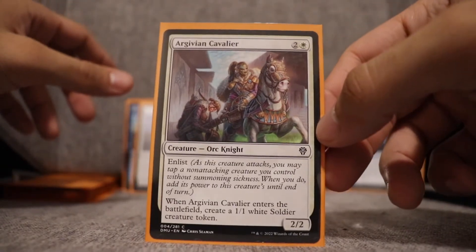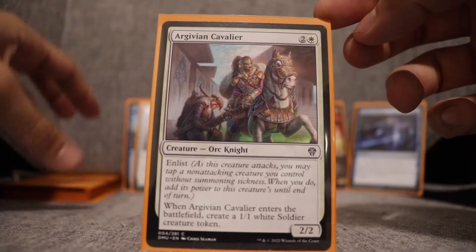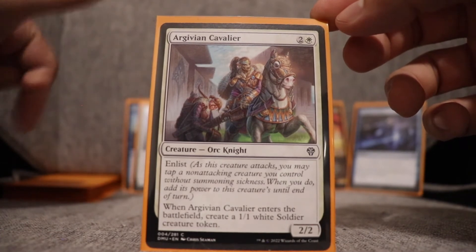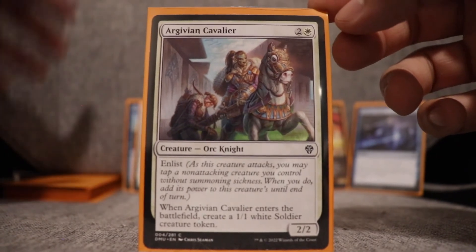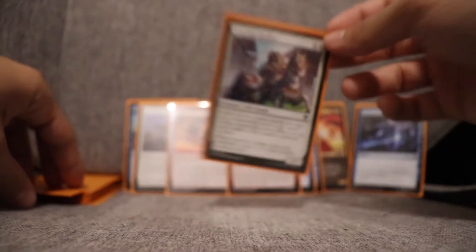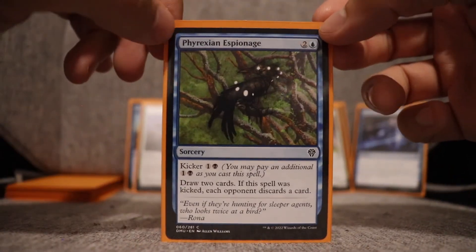Argivian Cavalier — two and a white creature, orc knight. It has enlist, and when it enters the battlefield it creates a 1/1 white soldier creature token. This was nice for building up my board quickly, and then you can enlist that 1/1 on the next turn to bump this creature up. It did help me last a little longer. If you're creature-heavy or going for a token approach, this is a good card.